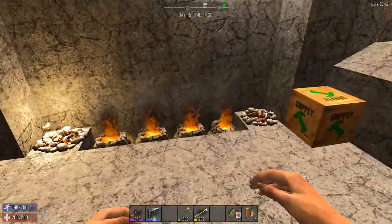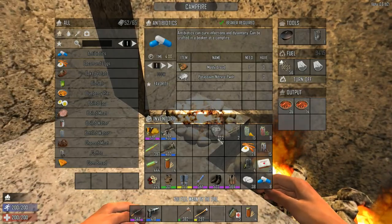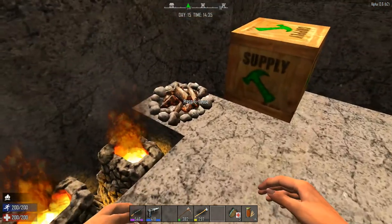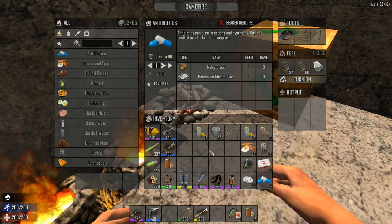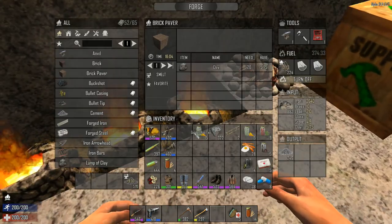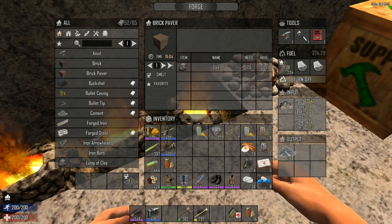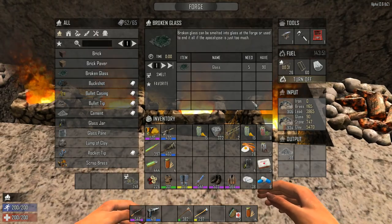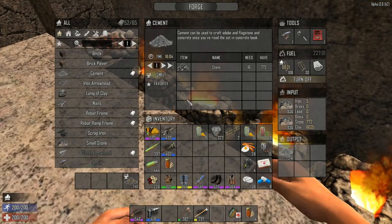So here's our forge and cooking area. Viore has started making... Actually, the pies are done, so we're going to turn that off. We've got biofuel — well, just two right now. We're going to have a campfire for biofuel when we get around. But at the moment we're processing a ton of concrete, cement, and stone. We've pulled most of the iron out, except there are only two forges. Trying to upgrade the spikes.